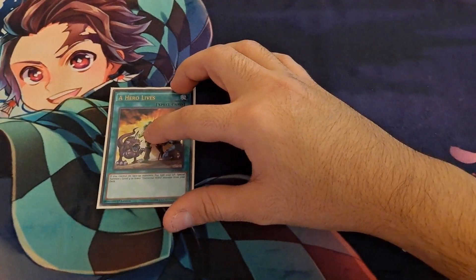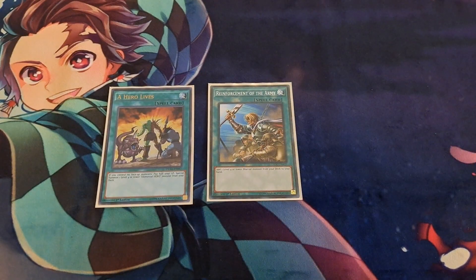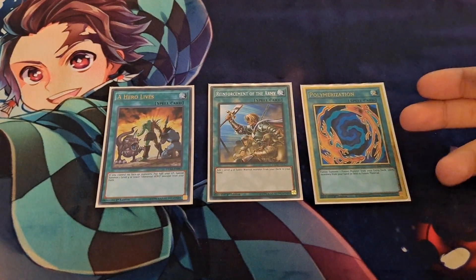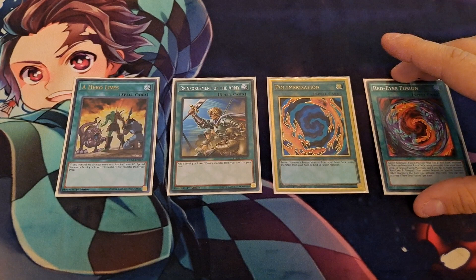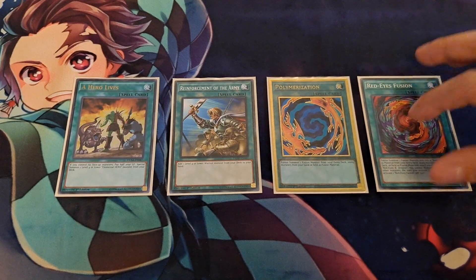For the one-offs, I have A Hero Lives — very powerful, you get a free monster onto the field. Reinforcement of the Army lets you search out a lot of different monsters; you can obviously search Stratos, or use it to search any of the Warrior Extenders if you already have access to Stratos. I also mentioned Polymerization — Vision Hero Vion is able to search this out from the deck, so playing one copy is just enough. And for the last fusion, we have Red-Eyes Fusion for the Verte Anaconda play, which allows you to get into Dragoon by sending Dark Magician and Red-Eyes Black Dragon from the deck to the graveyard.